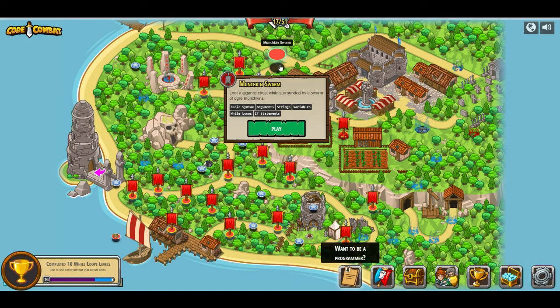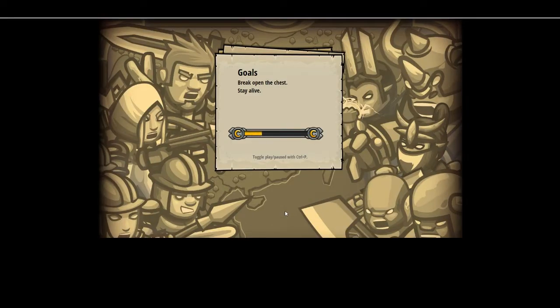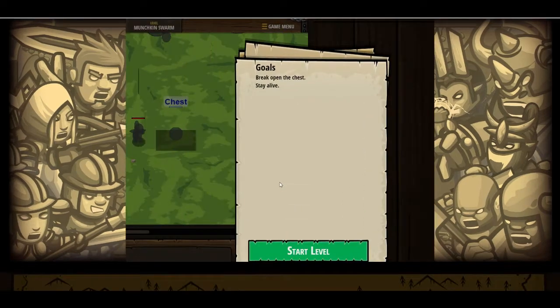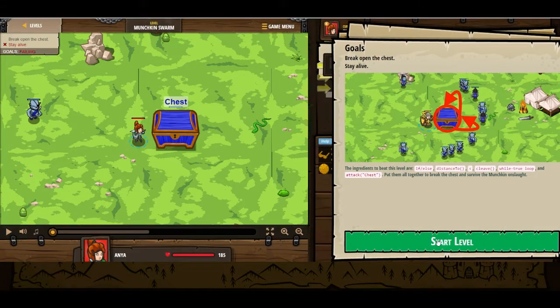What's this one say? Loot a gigantic chest while surrounded by a swarm of ogre munchkins. Syntax, arguments, strings, variables, while loops, and if statements. No new items. Code Combat. We're going to break open the chest and stay alive. The ingredients to beat this level are if-else, distance2, less than, cleave, while true loop, and attack chest. Let's put them all together to break the chest and survive the munchkin onslaught.